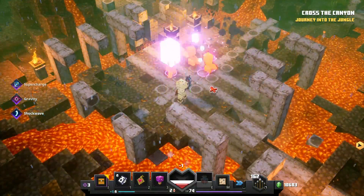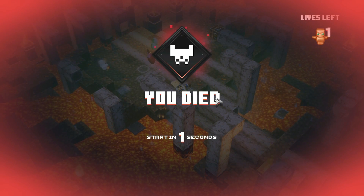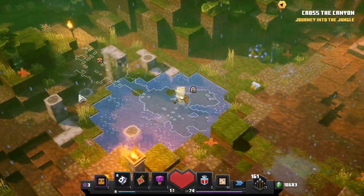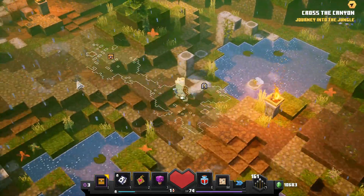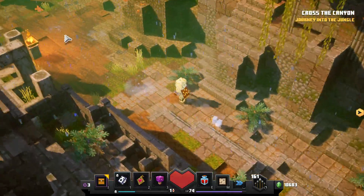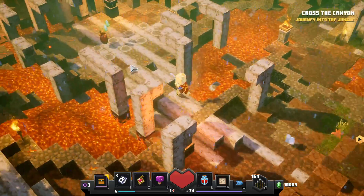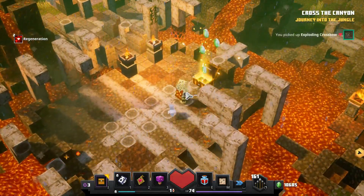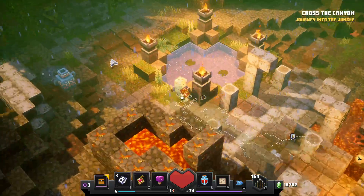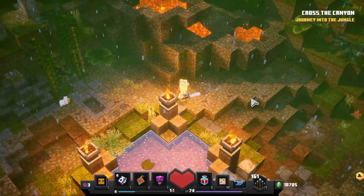This is one of the waves of mobs you're going to have to defeat, and of course there are a lot of creepers which are very dangerous — I just died, so watch out for them. All I did was go in and keep going this way until you get over here to a lava section. It's kind of like a volcano and jungle biome mixed together. After you defeat the mobs, you'll get a chest — grab whatever's in it and keep exploring.